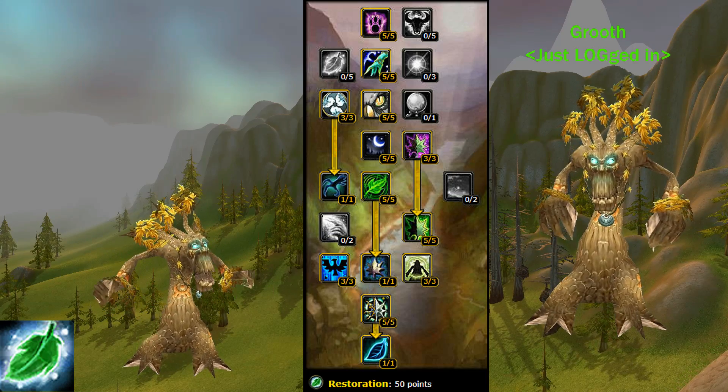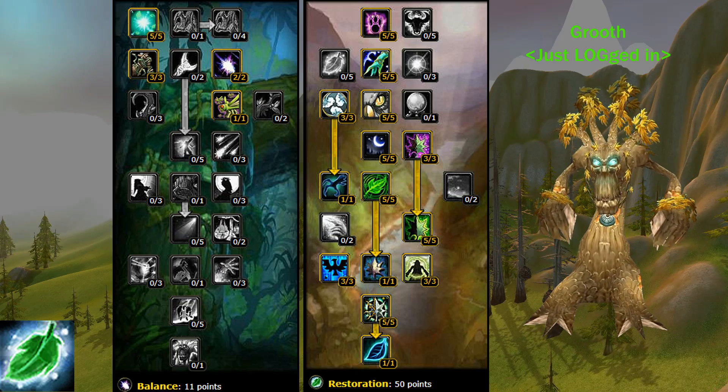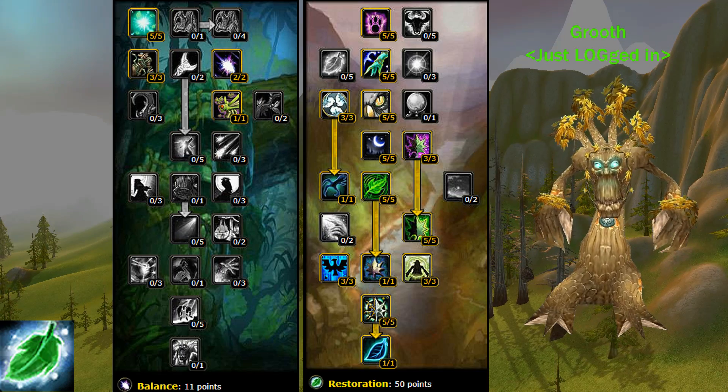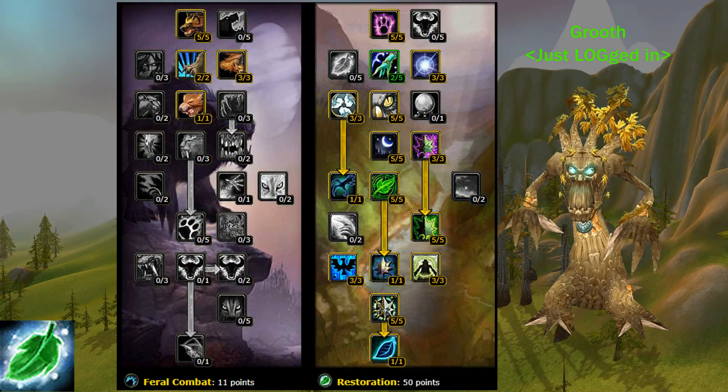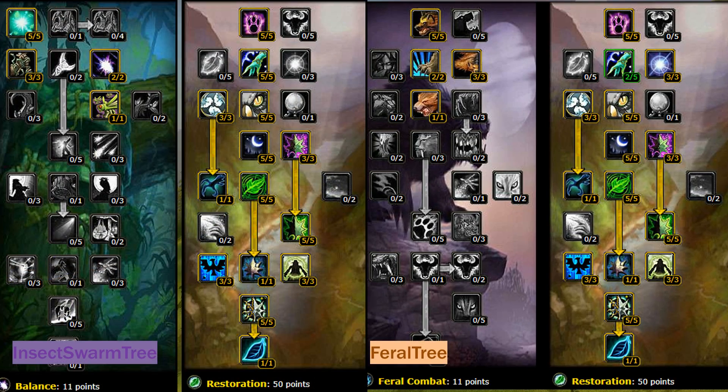There are two ways of spending the remaining 11 points depending on your preference. First one is the Insect Form Tree, which allows you to use Insect Form of course, and the second one is the Feral Tree. Each has its strong sides. Insect Form Tree is nice for raids in which you are lacking a Boomkin, or Boomkin died or is OOM. Feral Tree is nice for quickly shapeshifting and interrupting spellcasts on the mob. Both are useful in solo play, farm or daily questing, so it's totally up to you how you want to play.